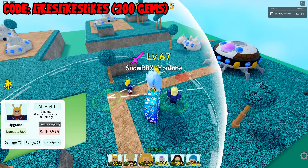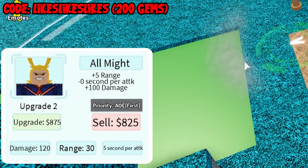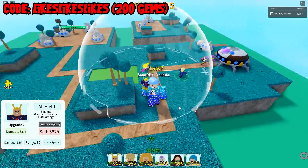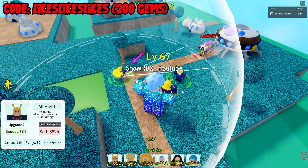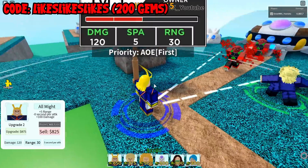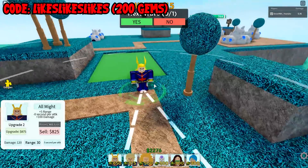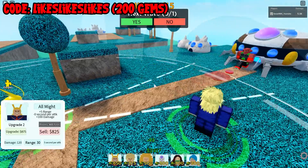On his second upgrade it is going to cost you another 500 cash, so that's a total of 1,650 at this point. He will now have 120 damage still per 5 seconds, but his range is now bigger. There are a lot of pretty good ground units for this update, not gonna lie. And look at that animation — wait, is his power like a shockwave? Yeah, it seems so. He doesn't have any weapon — it's only his bare hands. That's cool.